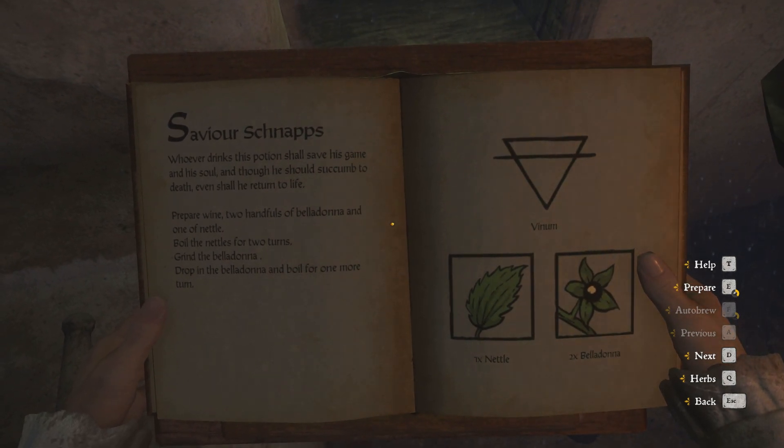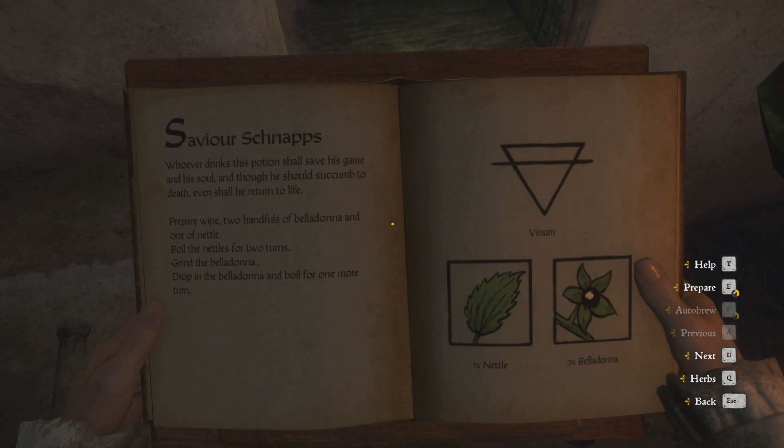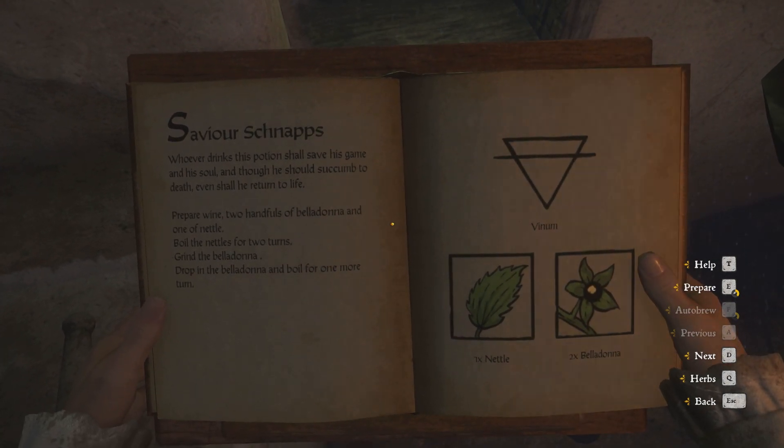Let's see how the recipe looks. On the left we can see the Savior Schnapps recipe; on the right we can see the ingredients: wine, nettle, and two belladonnas. You have to have those ingredients to make the potion. Now let's switch the book.